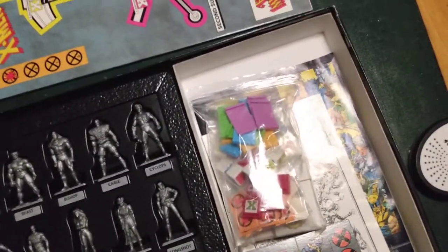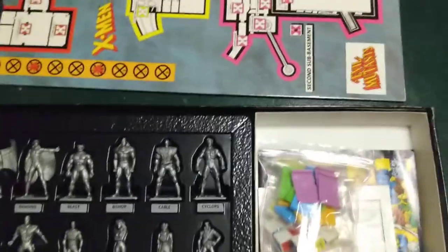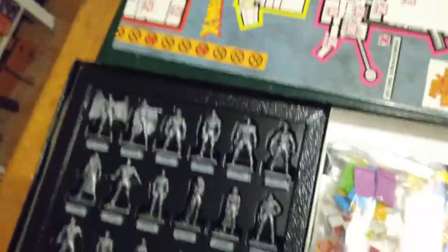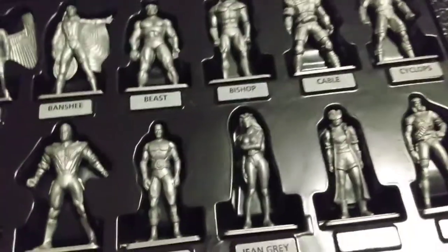It's X-Men Uncanny X-Men Alert Adventure Game, X-Men Under Siege Game the Board Game, and then you've got X-Men Crisis in the Danger Room Game, the 3D action board game. So you're gonna get all these figures — pretty cool miniatures you could paint them up too if you like. They would look cool painted up, and you're gonna get all these characters in the game. Some have returned from the last game, X-Men Alert, and some are different — they took some characters out and put new ones in.